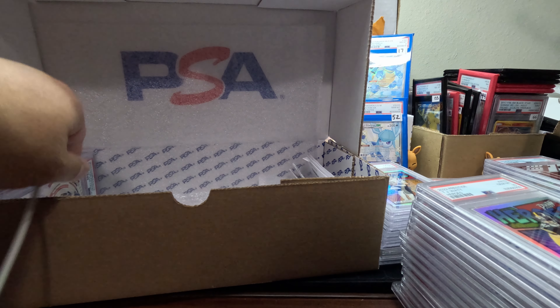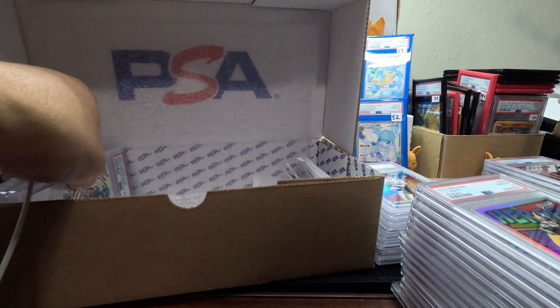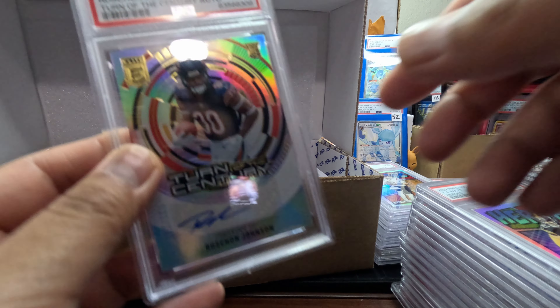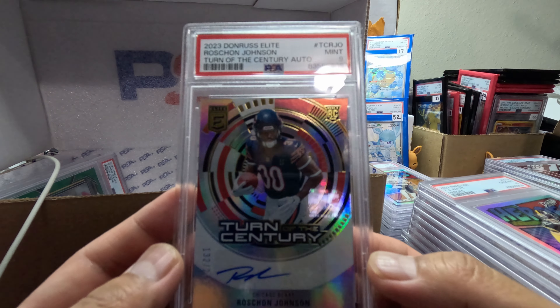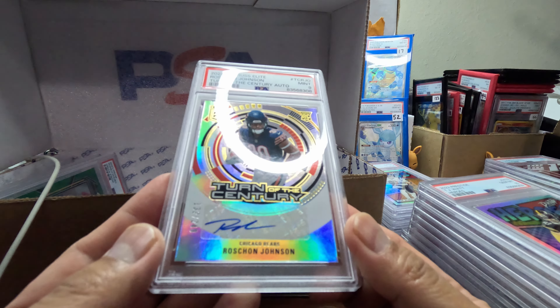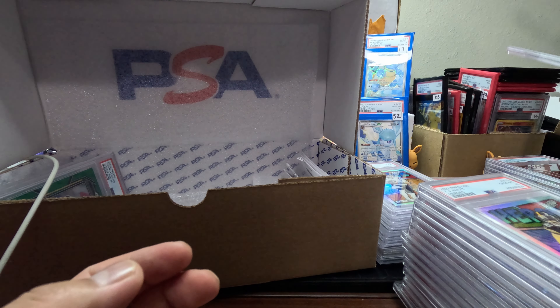I got a couple of 2023 I want to send out too, so when I pull them I know I can get some pretty good grading. Roshan Johnson — Turn of the Century autograph. Gem Mint 9. Pretty neat, not bad. It's a 9.